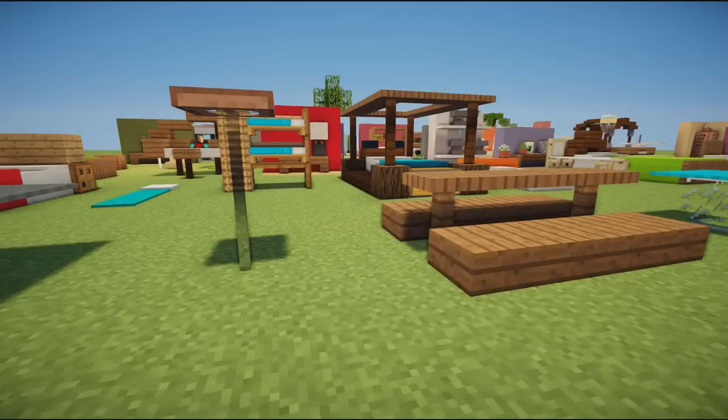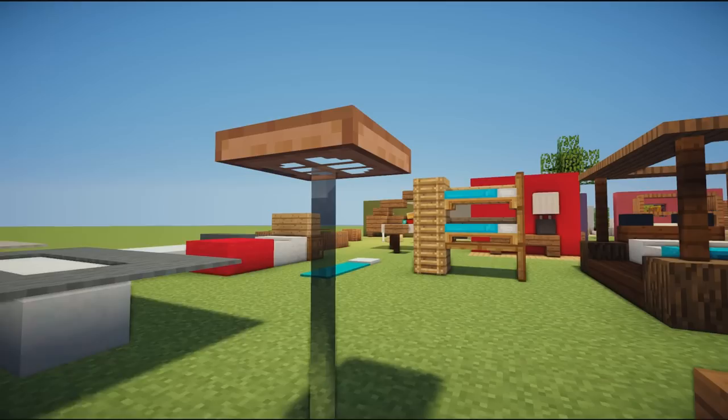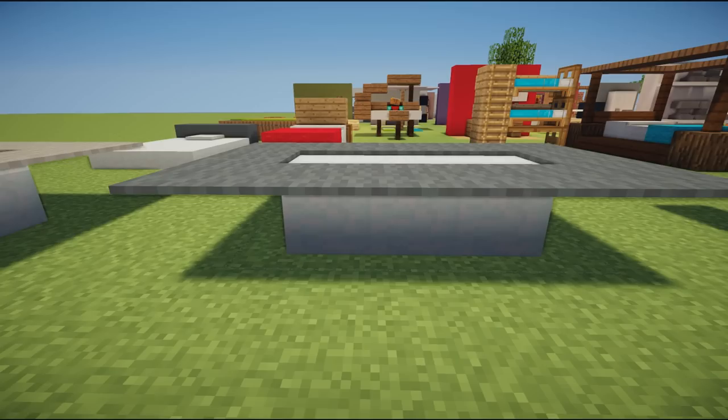Next up we have the high table — you'll need some pretty tall chairs, but we have some just nearby. This would look great in a restaurant or bar. It's simply some glass panes with a trap door of your choice on top.